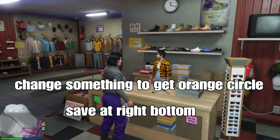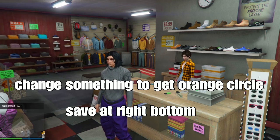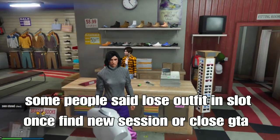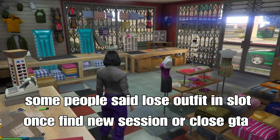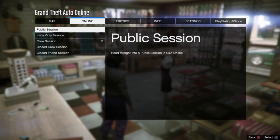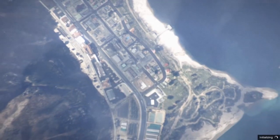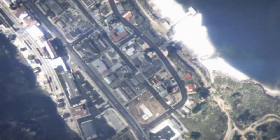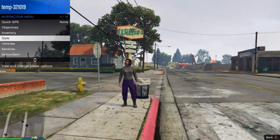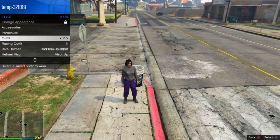From there, you can change your top and shoes. Saving your outfit to a slot helps preserve it even if you leave the game or find a new session. Some people said they lose the outfit when finding a new session, but I found a new session and my outfit was still there. I also closed my application at the end of the video and the outfit was still there. I switched my outfit and then put my saved outfit back on — it was still in the slot.